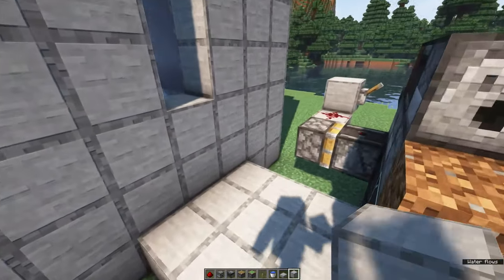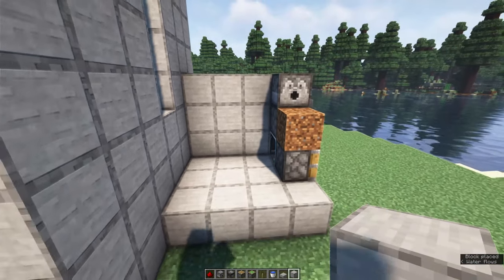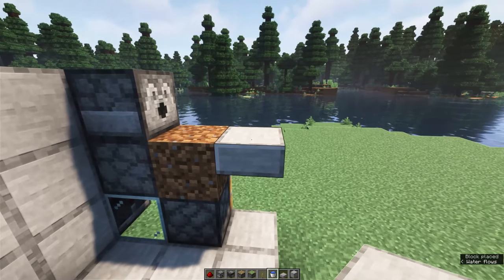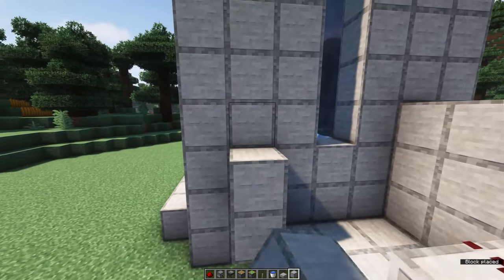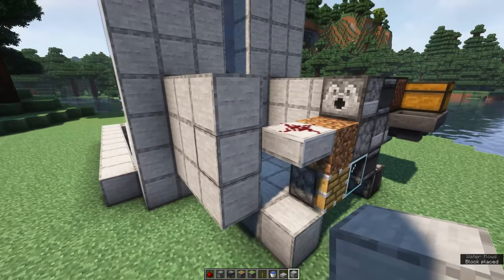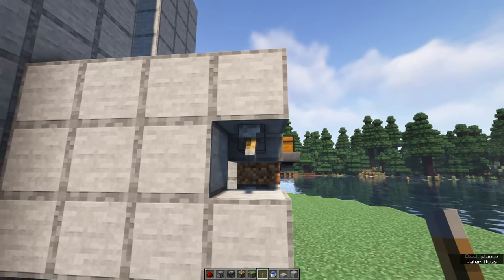This farm will automatically break all the leaves that grow on the tree, thereby dropping saplings which will be automatically collected and dropped at your feet. To ensure this happens, you want to create a wall, then place an upper slab next to the dirt block with a redstone dust on top. Create a wall on this side as well, and on the end, next to this slab, place a lever and flip it on.